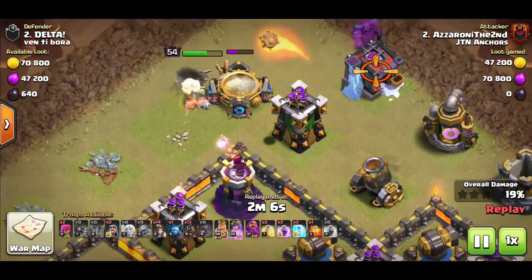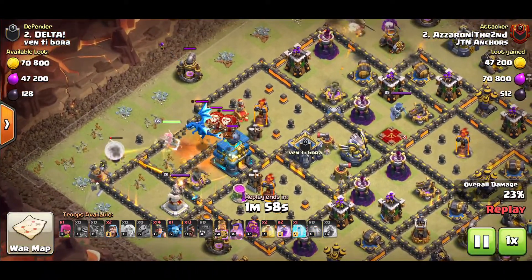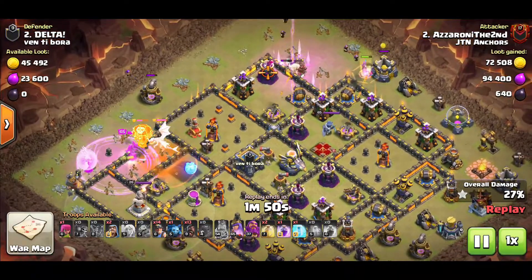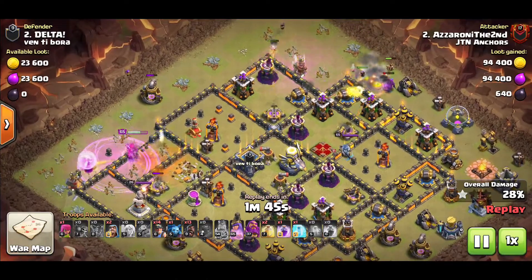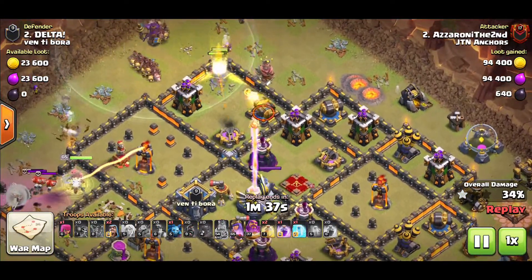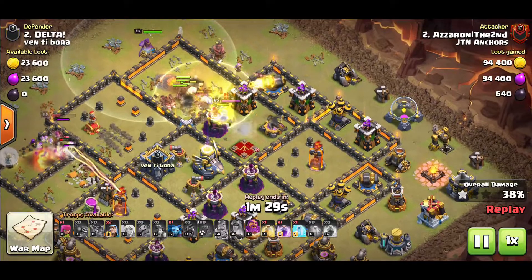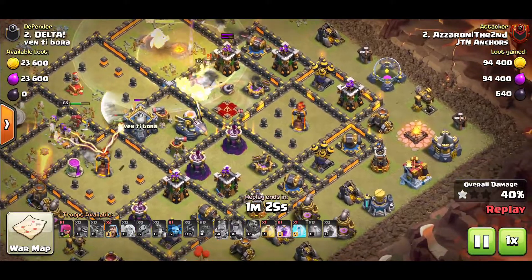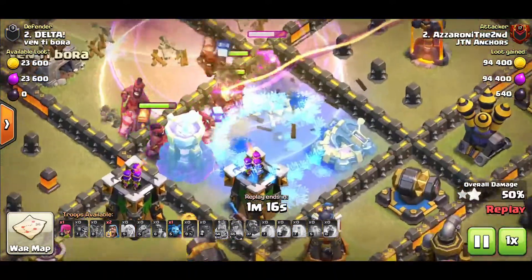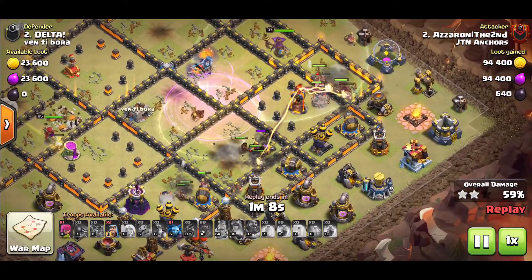King and the siege barracks are on the top side going down this path to clear all the trash, and the hybrid comes through the middle. CC comes out and the e-drag is now approaching the queen. I've got a freeze on top of the warden because the warden does a lot of single-point damage at max level 40, so you want to neutralize that. Queen pushes in, takes down the CC, takes down the warden. Here come the miners and hogs. I use a freeze on the two wizard towers and the X-bow because splash damage does tons of damage to the hybrid.